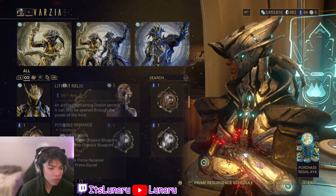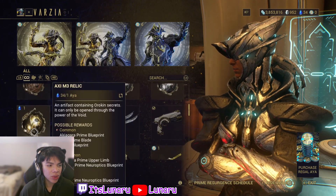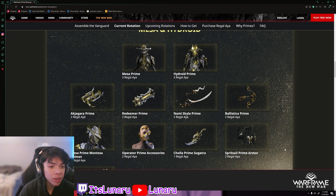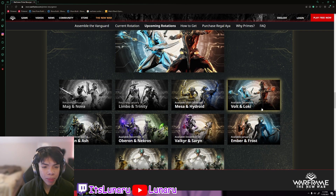For the relics, we have quite a few this week — six total: two Lith relics, one Meso relic, two Neo relics, and one Axi relic. I only have 34 Aya so I'm going to have to do a lot of farming. These are all the items you can farm for week three of Prime Resurgence. As I said, I need Hydroid Prime, the Ak Jagara Prime, the Nami Skyla Prime, and the Ballistica Prime. And if you don't have the Redeemer Prime or Mesa Prime, make sure you get your hands on those — they're two big things you really don't want to miss out on.